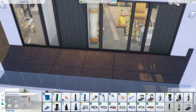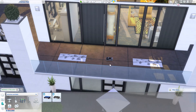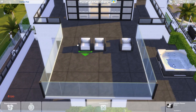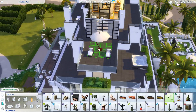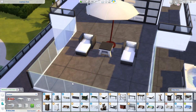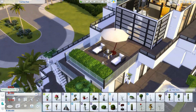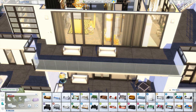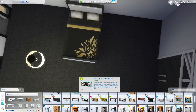Here's the little yoga section where you can meditate, and I put a small speaker there so you can listen to music. There are more seating areas - I used an ottoman and a regular chair from the patio stuff pack, merged together using bb.moveobjects, and that works beautifully.